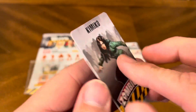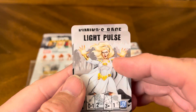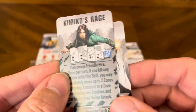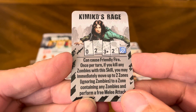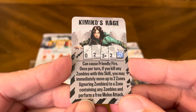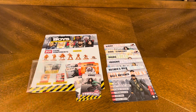And then we have two cards here — Kimiko and Starlight. Light pulse ignores dark zones. And Kimiko's rage can cause friendly fire. Once per turn, if you kill any zombies with this skill, you may immediately move up to two zones, ignoring zombies to a zone containing any zombies, and perform a free melee attack.